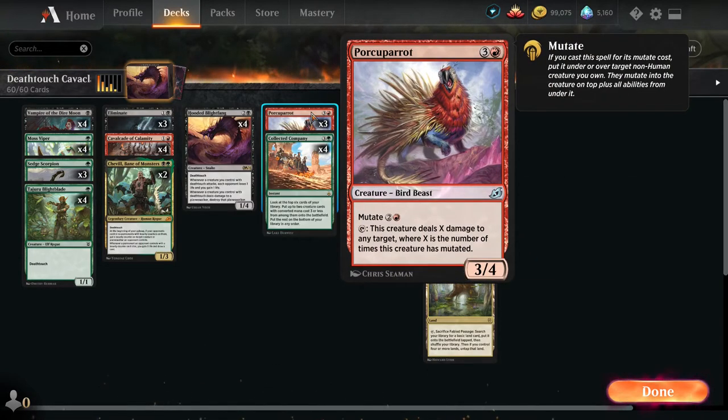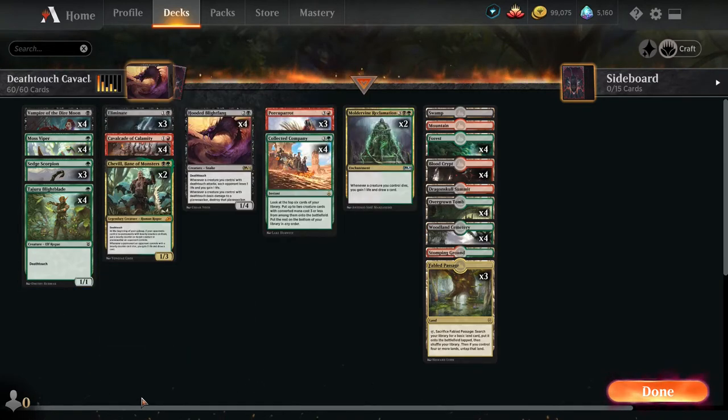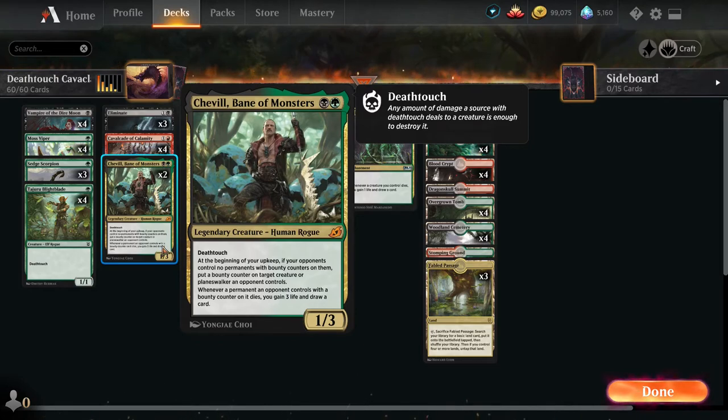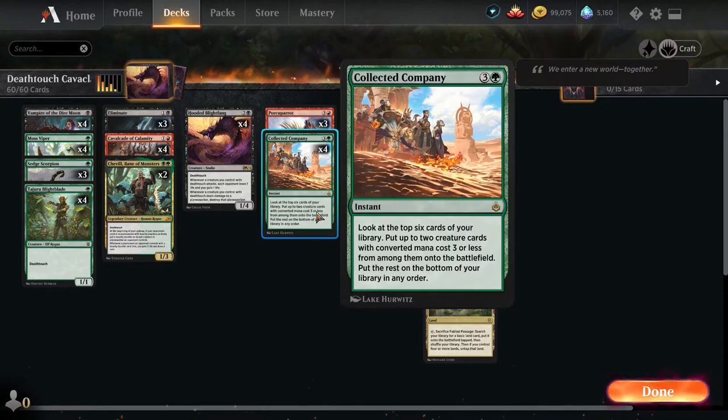Porky Parrot is one of my favorite mutating cards because I use him in a lot of infinite combos, and he's also really good in a Death Touch deck. When he mutates you can tap him and he deals X damage to any target based on his ability. If you mutate him over a Death Touch creature — which is why I chose these ones, because every Death Touch creature apart from Spell is non-human, which you need for mutating — you can tap, deal any damage to any creature, and it will die because you have Death Touch. You just tap, target the creature with the bounty counter on it, draw a card, kill a creature, and gain a life every turn.